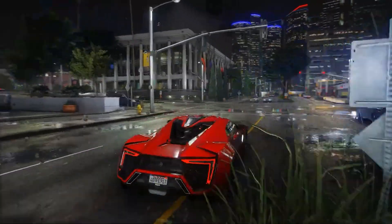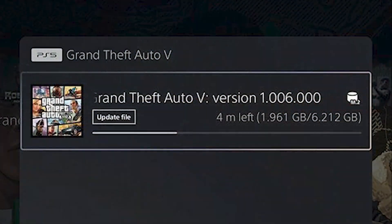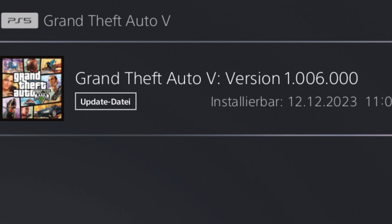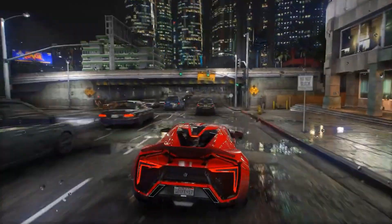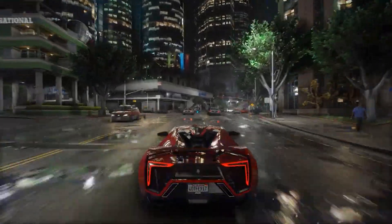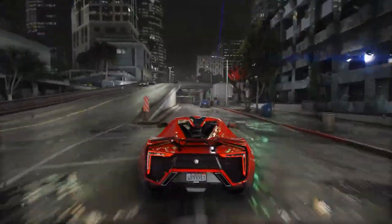people noticed that if you have a PlayStation 4 or 5 console, you can actually pre-load the update. As you can see, the update is around 6.2 gigabytes on PlayStation 5, and you can install this version 1.006 on December 12th at 10 UTC time. That means you can play this pre-loaded update at 5 a.m. Eastern Standard Time — the same time Rockstar updates their tunables. People were asking: is this the first time Rockstar has made you pre-load an update on Sony consoles?